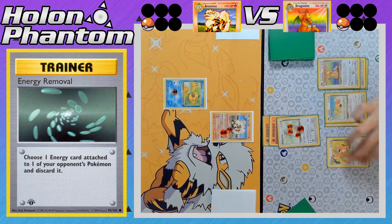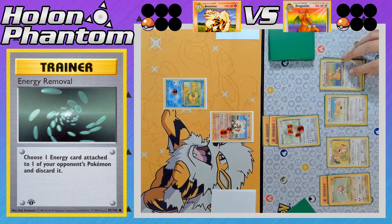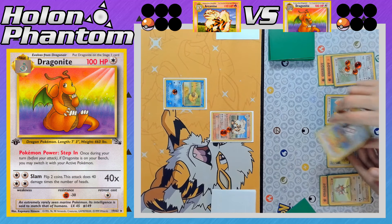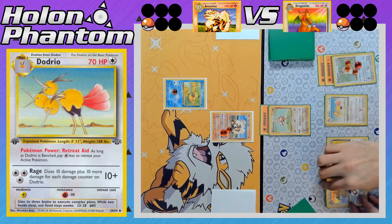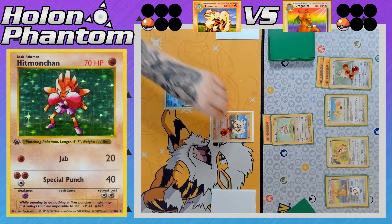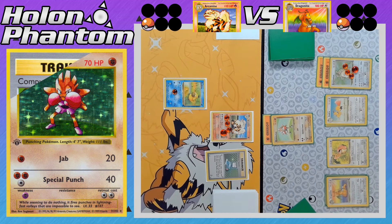Back over to the Dragonite side — Hitmonchan comes down and gets a Fighting Energy. Dragonite activates its ability Step In to jump into the active spot, and with Dodrio's retreat-aid ability, Dragonite has a free retreat cost to switch into any Pokémon. Hitmonchan comes into the active spot, hitting for 20 damage with Jab. The player has decided Kangaskhan is not working — going with Hitmonchan instead.